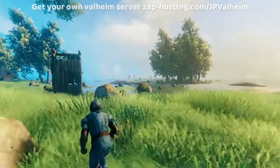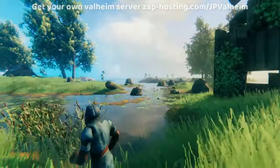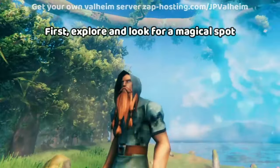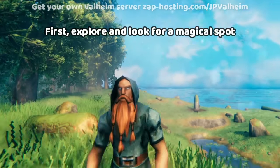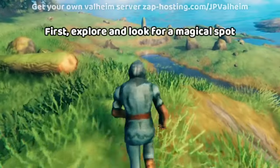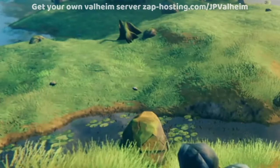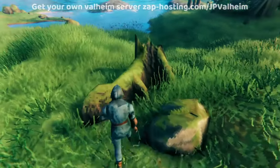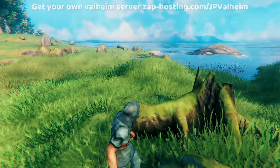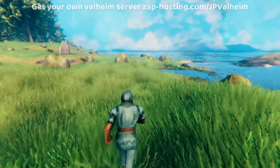All you gotta do really is just explore. Look at this beautiful game. Valheim is one of those games that's really rewarding to explore. You're gonna find new different biomes, and then you're gonna scout them out and explore them. But you're kind of like a dog looking for your perfect stump — except instead of peeing on a stump, what you're looking for is your magical base spot. The perfect spot that just makes you feel like building.